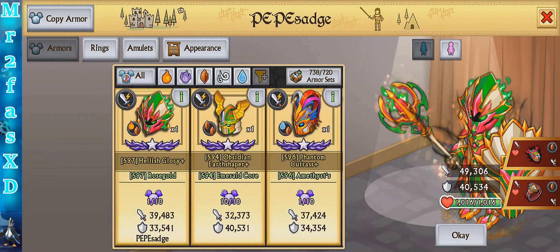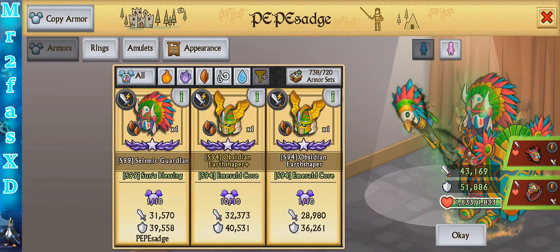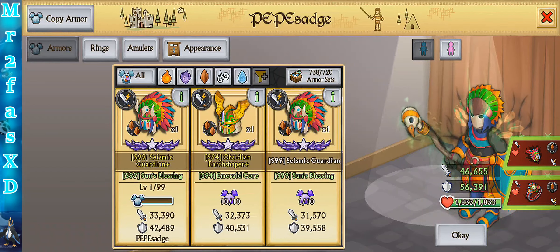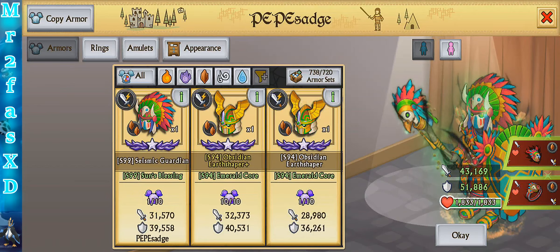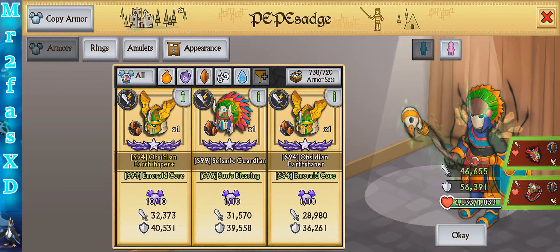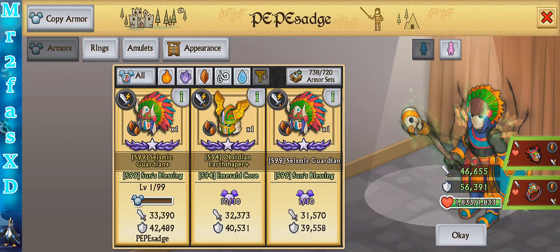I can kind of show you guys the normal one first. The normal one has 43k attack and 42k defense and 1833 health. Of course the health is going to stay the same, but the attack and defense will be different. The plus has about 46.5k attack and 56.5k defense — quite a lot of defense. So it's about a 3.5k attack difference and about 5k defense difference.